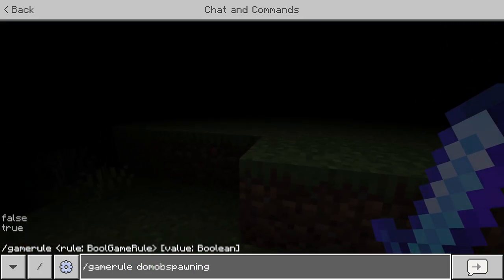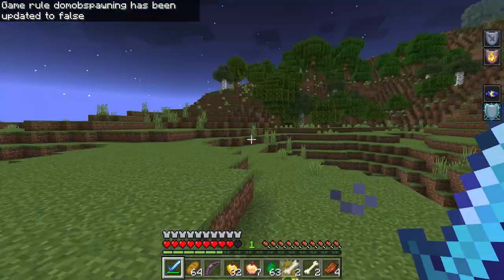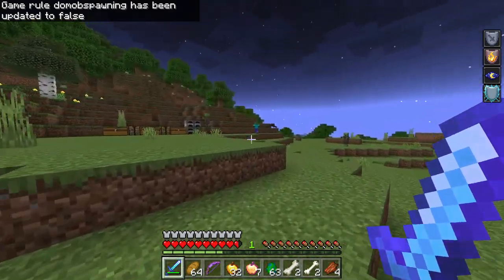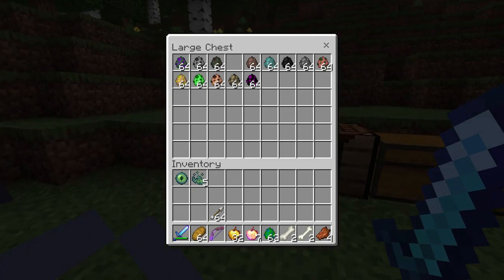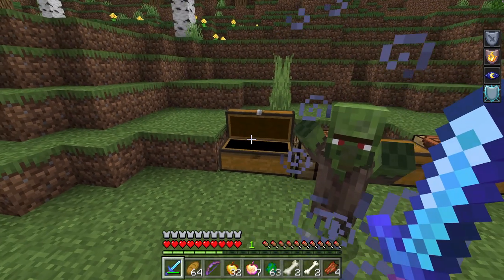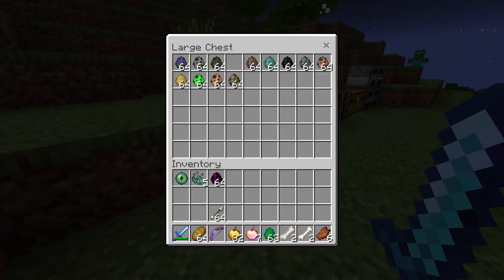We turned mob spawning off so they stop appearing out of nowhere. So what we dealt with so far was the zombie golem, the skeleton golem, and the enderman golem. We can kind of just put them out of the way — they all had a lot of health.